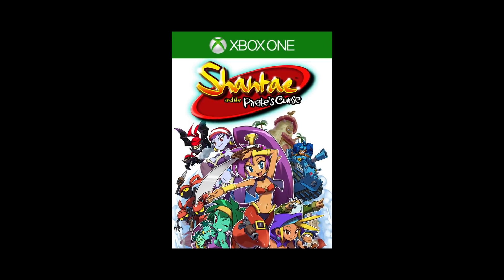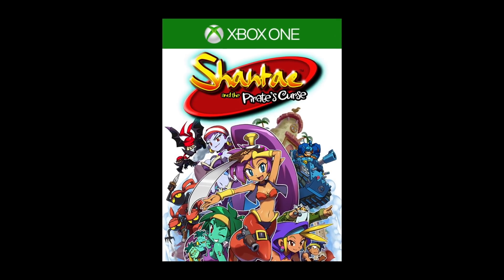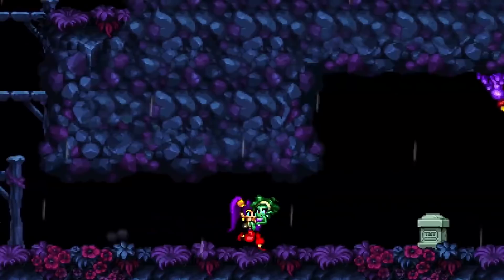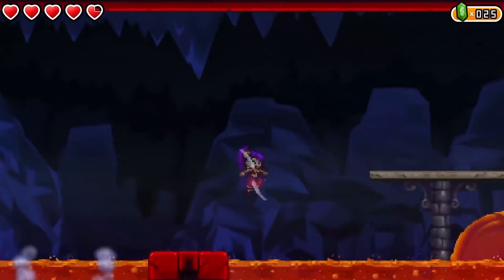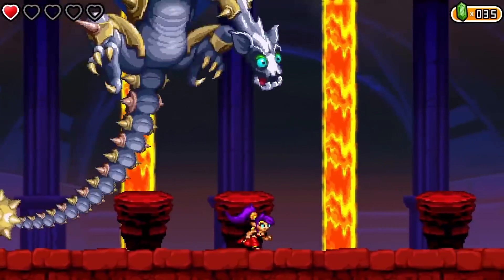Kicking off the lineup on June 1st, embark on an exciting adventure with your favorite hair-whipping, belly-dancing genie in Shantae and the Pirate's Curse. After losing her magic abilities, Shantae must team up with her nefarious nemesis, Risky Boots, in order to save Sequin Land. Slay monsters, battle epic bosses and gain new weapons in a quest to remove an evil curse from the land and gain back her magical powers in the process.